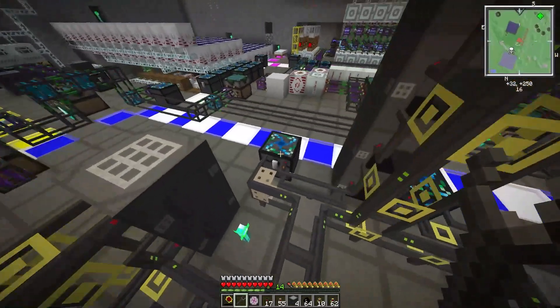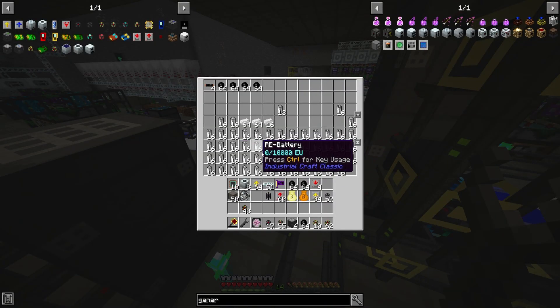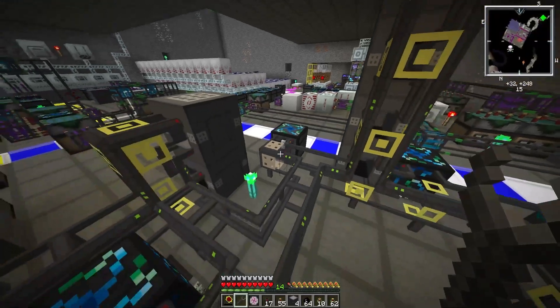This chest is an overflow chest. It works much better now because the item sync module just pulls items from the network and the provider module just outputs them, so it'll use these up before it crafts any more of these items.